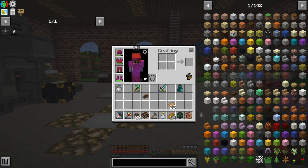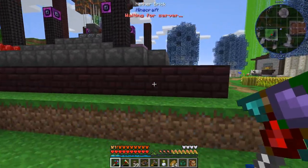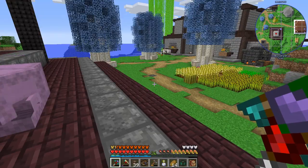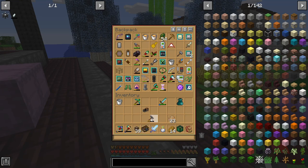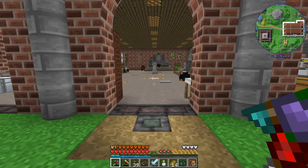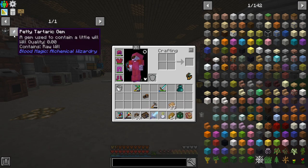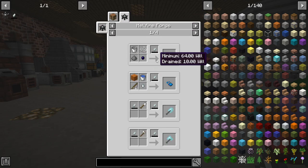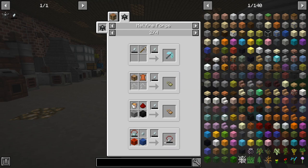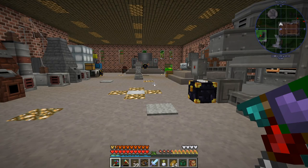Where we left off the other day was we've got a bunch of demon wills — like a bunch — because we now have the sentient sword from blood magic, which we made with fiery ingots and it sort of came pre-enchanted with looting and mending, which is awesome. Now we can look at getting the petty tartaric gem, which will store will. The more will you store, the more damage this guy does. You use this for crafting certain stuff that needs a minimum amount of will. Most of this stuff you need like a fully charged or almost fully charged petty tartaric gem to upgrade it. So we'll probably work on upgrading as far as we can, but we'll just follow the quests and see where we end up.